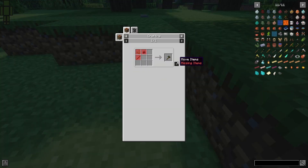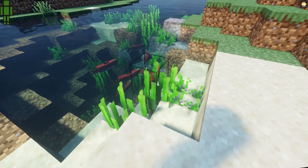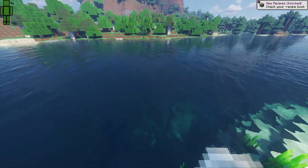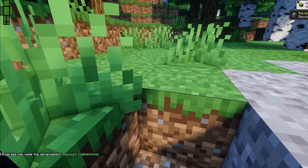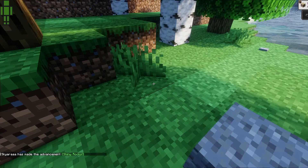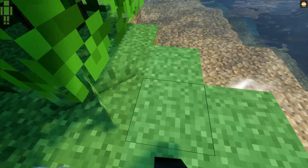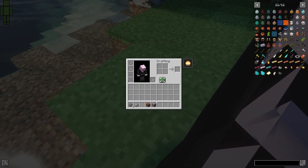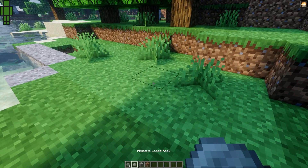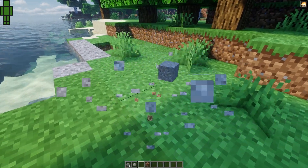We can make a flint axe but we need flint shards. Also, these fish be swimming away from me — I can't catch them. Let's go find some gravel. Theoretically I should be able to get flint out of this gravel. There we go. I just used the flint to get a shiny rock — I didn't mean to do that. When you get flint, don't hit it on a rock because it will become a shiny rock. Fair warning.